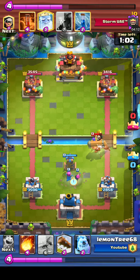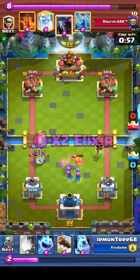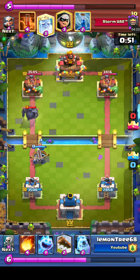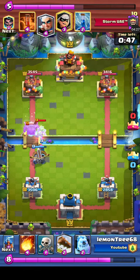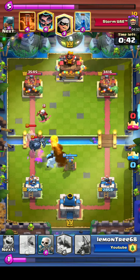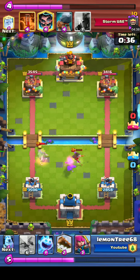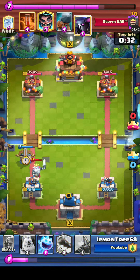Ten — I'm gonna call him Ten — is using a Pekka Poison deck, very effective against Lemon Tree's deck. A lot of people have been teaching me about this game as I cast: things like the meta, names of decks. For example, a gentleman in the Facebook chat named Mark told me I was using a Prince Log Bait deck, which I had no idea about — apparently a very slow deck, but I was using it very aggressively.